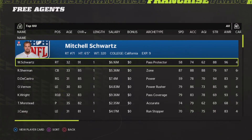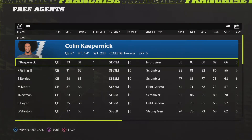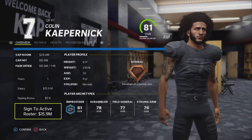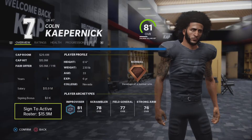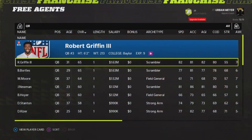Today I'm here with another Madden 22 trade video and today we are going to be trading Colin Kaepernick from free agency up to Von Miller, Khalil Mack, and Aaron Donald — three of the best pass rushers in the game, maybe of all time. So you gotta go to free agency and obviously sign Colin Kaepernick.